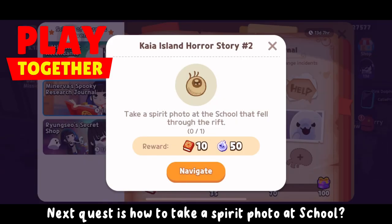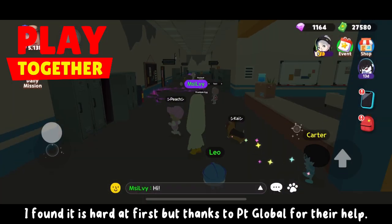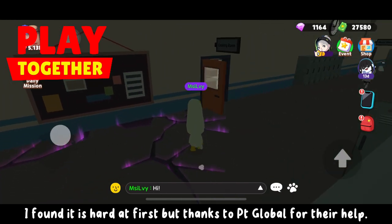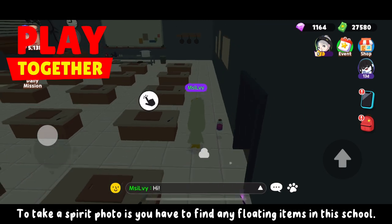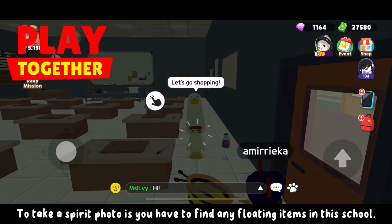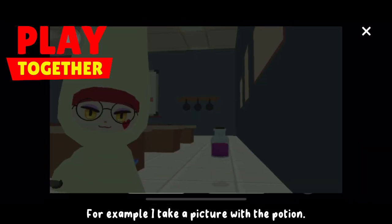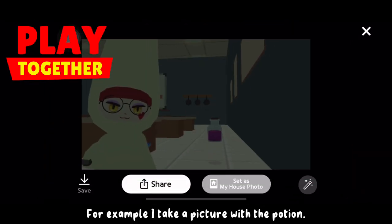Next quest is how to take a spirit photo at school. I found it hard at first, but thanks to PD Global for their help. To take a spirit photo, you have to find any floating items in the school. For example, I take a picture with a potion.